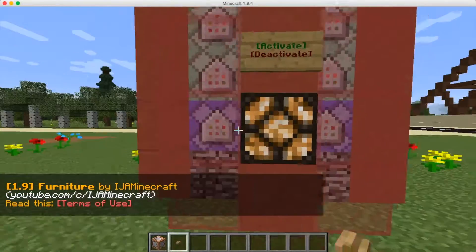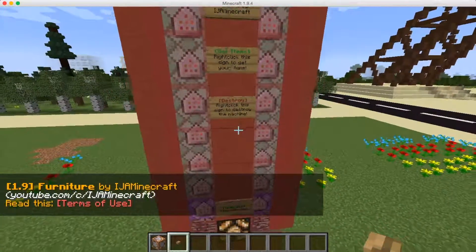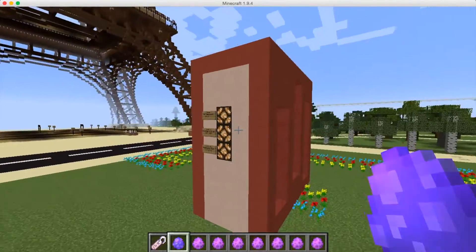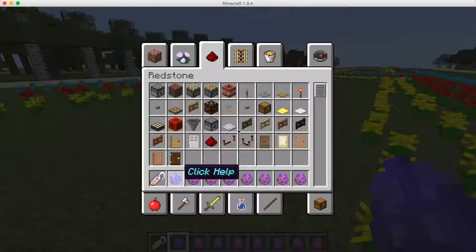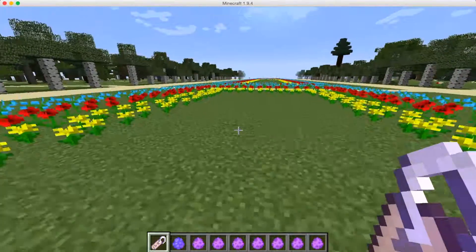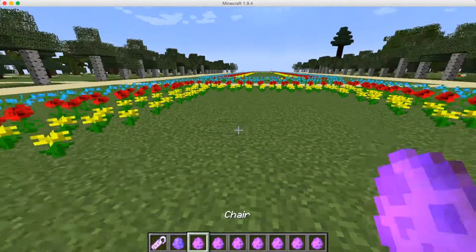There's the command — Minecraft 1.9 Furniture by IJMinecraft. Here it is, so let's get our items. Here are all the items we're going to need, and there are some options at the back that I'm going to show you guys later. We've got lots of things in our inventory. The first one is a remove-furniture item, I'll show that soon. There's also a help item. Let's start with the first piece of furniture.